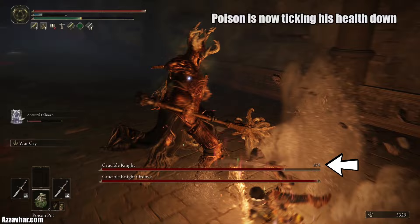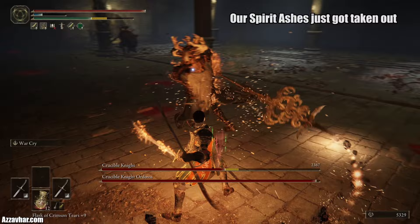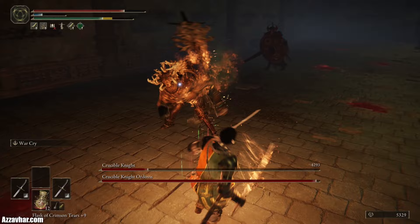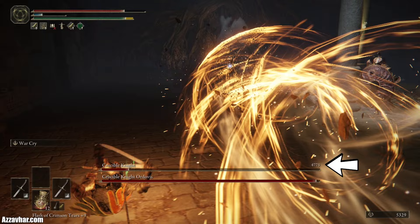Just go crazy — try and be as aggressive as humanly possible. I'm backing up to heal a little bit, but basically we want to be doing as much damage to this guy before our spirit ashes die. Our spirit ashes have died but that's okay — roll on three to avoid that one. If you look at his health, the poison is ticking away at his HP.